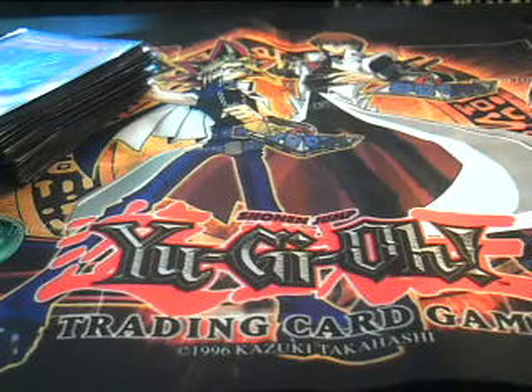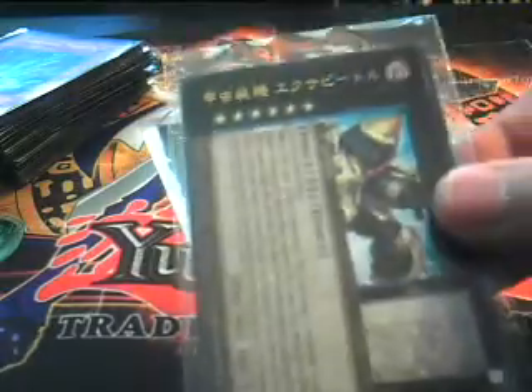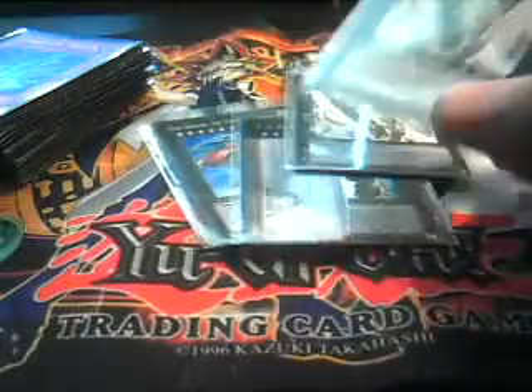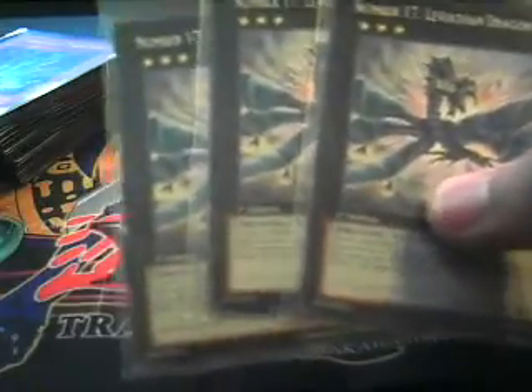And then for the Extra Deck. Obviously you have Five-Headed Dragon. I play Gaia Dragon the Thunder Charger, Exi-Beetle, two Utopias, Photon Papilloperative, and three Leviathan Dragons — because there are so many Level 3s in this deck.